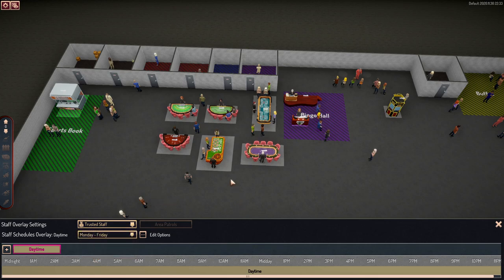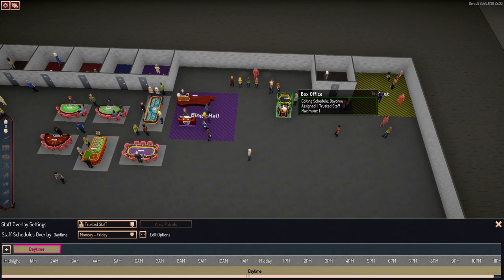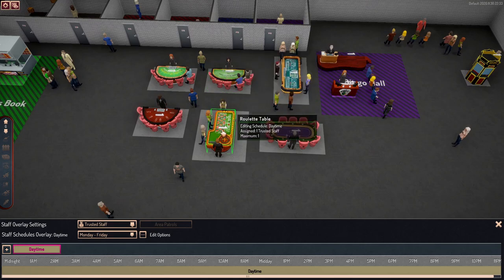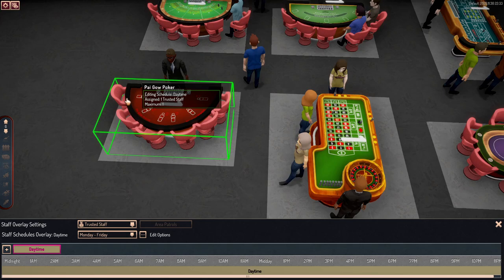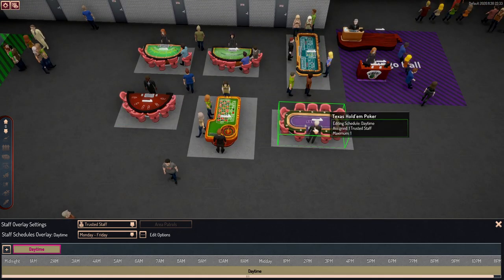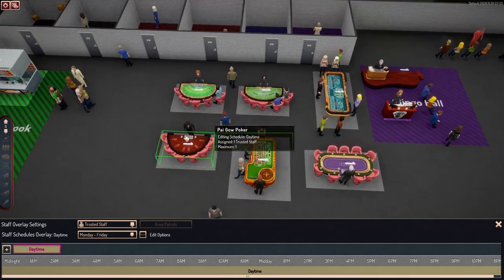Your trusted staff are going to be the ones who work at the tables. They will cover your bingo area, your betting window, and also your box office for the movie theater. You can see how all of these have a little one next to them. In the pop-up window toward the bottom you can see where it says a maximum of one person, because that is all that is ever needed.